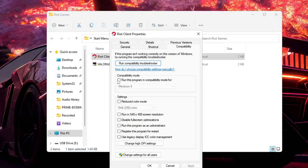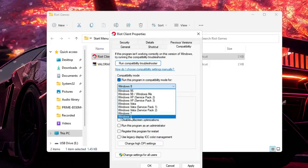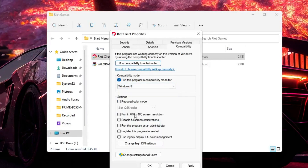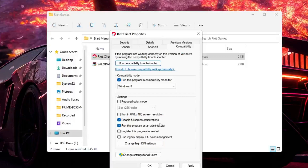In the Compatibility Mode section, check the option 'Run this program in compatibility mode for' and from the drop-down choose 'Windows 8'. Then below, check 'Disable full screen optimizations' and 'Run this program as an administrator', then click 'Apply'.